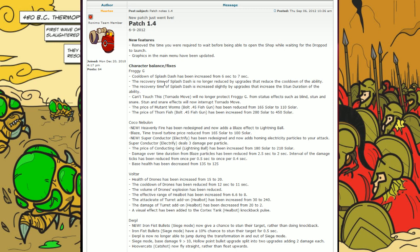Let's go on to character balances and fixes. Froggy G is first up — there are a lot of changes for Froggy. The cooldown of Splash Dash has been increased from 6 seconds to 7 seconds. That's actually not bad because Splash Dash can be easily spammed over and over again, and a lot of people aren't happy about that. We'll see if it's too much or too little — it's only been about 14 hours since the patch came out.